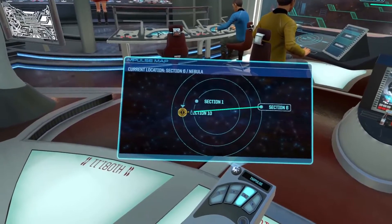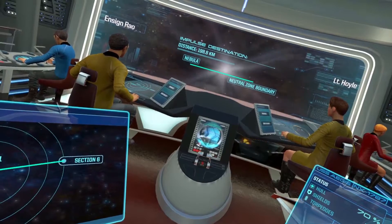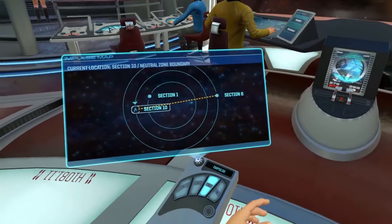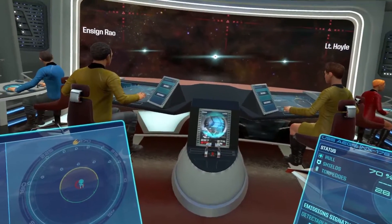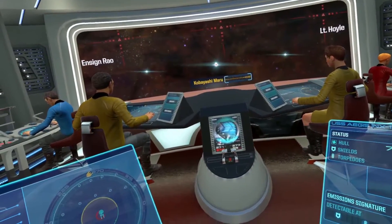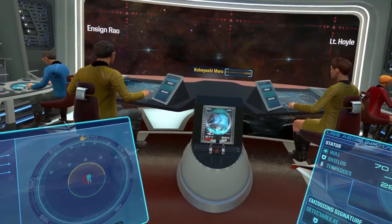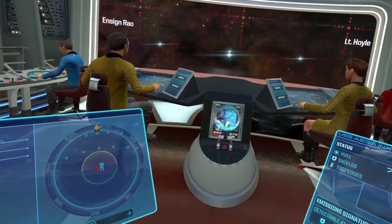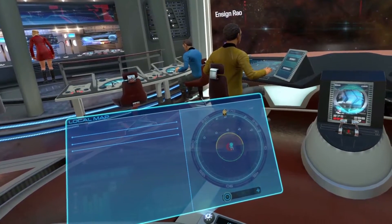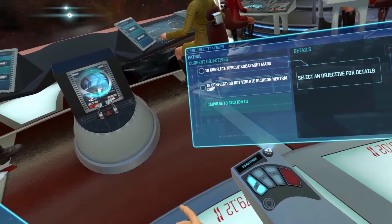We have pretty much reached section 10. Captain, I'm getting something on the distress channel — putting it on screen. Of course it's the Kobayashi Maru. What else would it be? That places them in the Klingon Neutral Zone — entering the zone would put us in violation of treaty. That's not good.